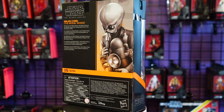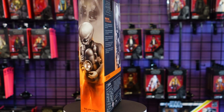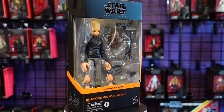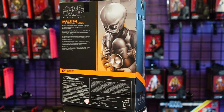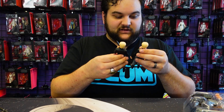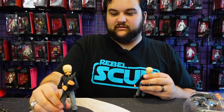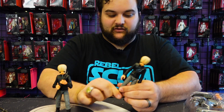Nalan comes with all of the other band instruments and all of the swappable hands you need for all of the different cantina band members you're going to get. Here is Nalan, and from what I can see — yep, exactly the same figure, just different hands and more of the instruments.